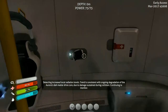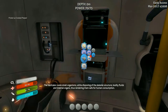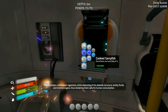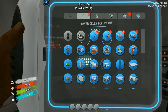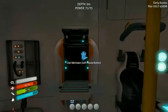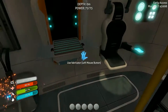Attention — detecting increased local radiation levels. Trend is consistent with ongoing degradation of the Aurora's dark matter drive core due to damage sustained during collision. Continuing to monitor. The fabricator makes small organisms while disposing of the skeletal structure, body, and internal organs, thus rendering them safe for human consumption. It feels like we kind of know what we're doing already, and every time they give us hints and tips it's just like, yeah, but I've done this once or twice — relax a little bit.